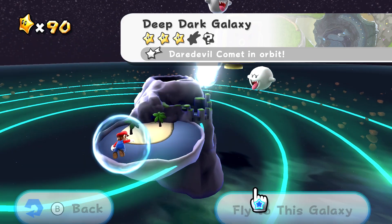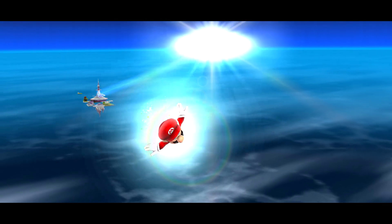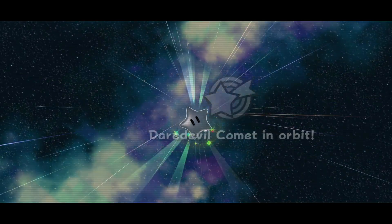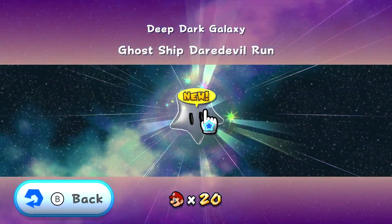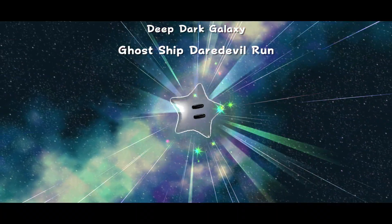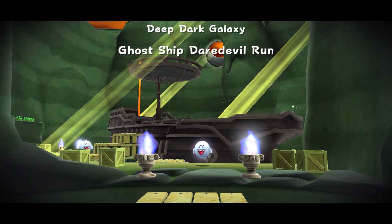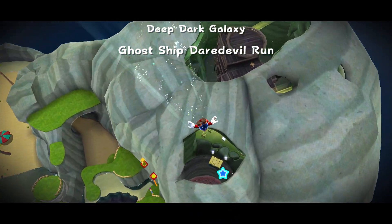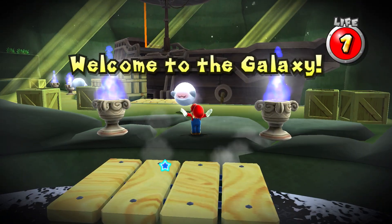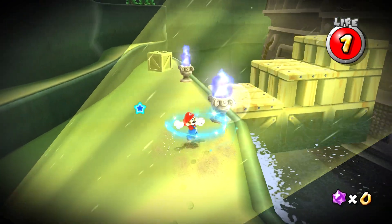Oh no. Here we go — Daredevil Comet. Man, I remember it takes me a few tries for Kamella in a Daredevil one. Little Ship Daredevil Run. Here we go. I'm assuming we're gonna be — yep, right in the ship. It's gonna take us right there. I'm not gonna battle these guys, because once I do it, I'm gonna regret something.